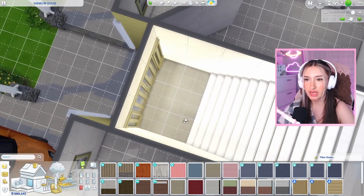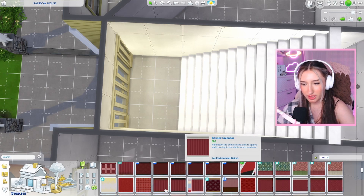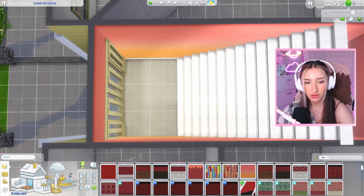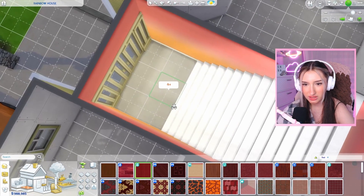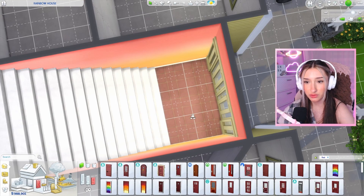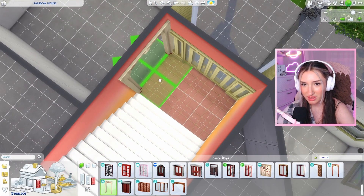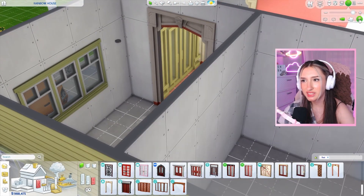First let's start with some wallpaper. Maybe we could do something fun. Let's do this color. We need flooring - a nice red wood, maybe. That looks like red for sure. We could do some red tile. We got to add some entryways actually, so we can't really put too much around here. How does that look on the other side? Not bad, not bad. Still pretty neutral.